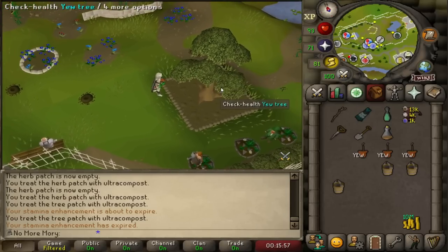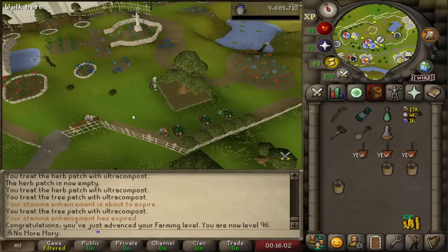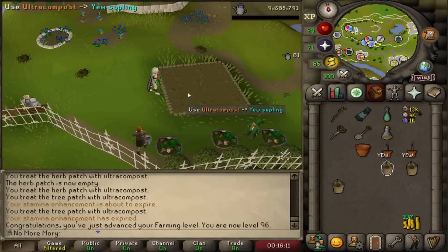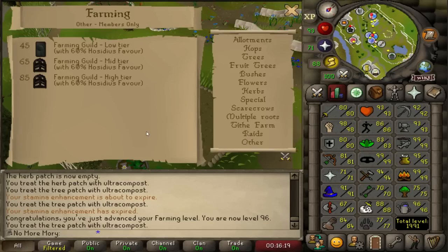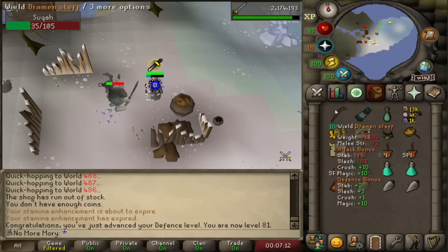This is a pretty momentous occasion — we're going to be picking up 96 farming. That actually doesn't unlock anything itself, but it unlocks the ability to boost. As you may know, there is the Garden Pie which provides a plus-three farming boost, which means we can boost all the way up to 99. One of the rewards for getting 99 farming is the ability to plant unlimited spirit trees, and the cool part is you don't actually have to have 99 — you can boost your way there. So I can go ahead and plant the rest of my spirit trees.